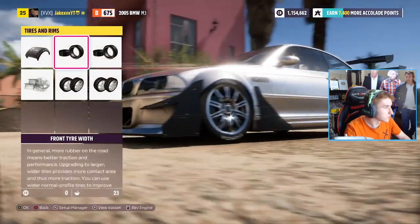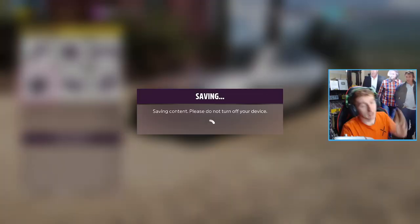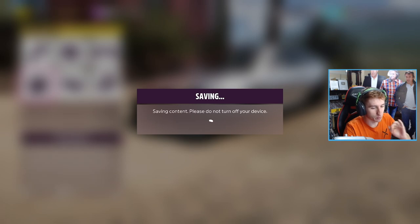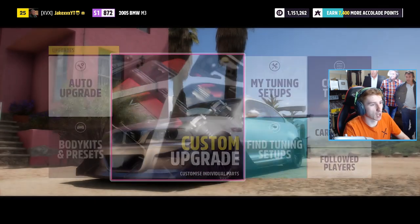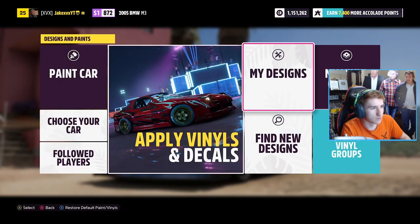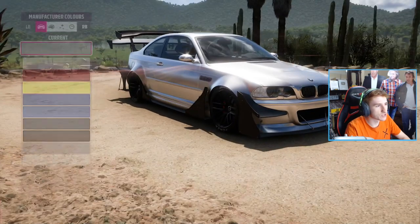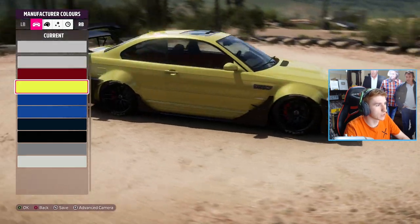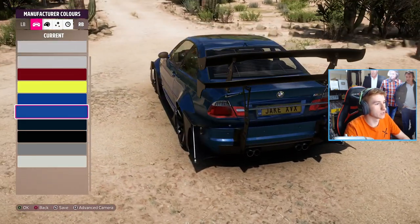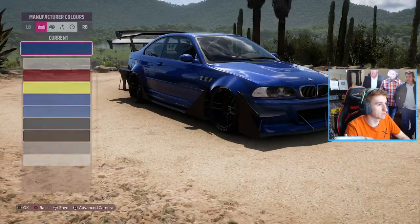So we're going to plonk that on. We're going to put some different tires on, take some different rims on as well - just chuck anything nice on. This car just looks so much fun and it's probably one of the stupidest body kit combinations in the game. I've not found any other car you can do this with. Let's go to design and paint and change the colour. That blue is quite a nice blue - we'll go with that.